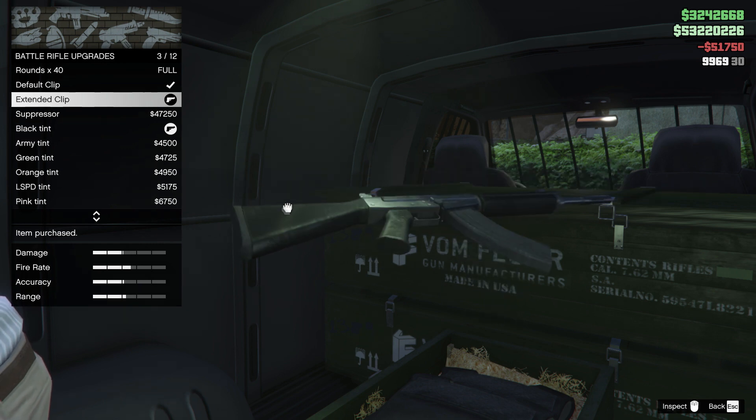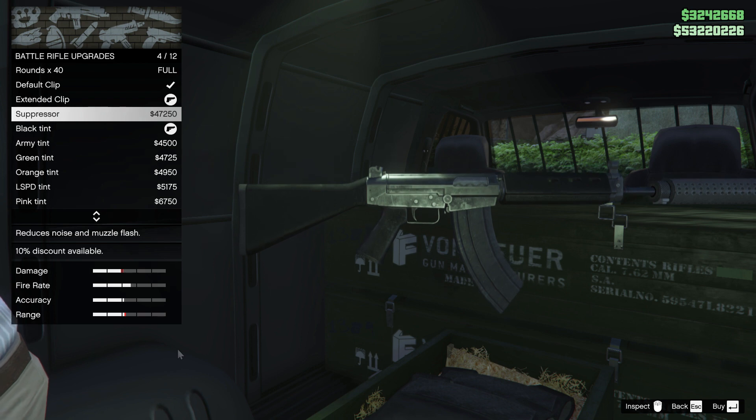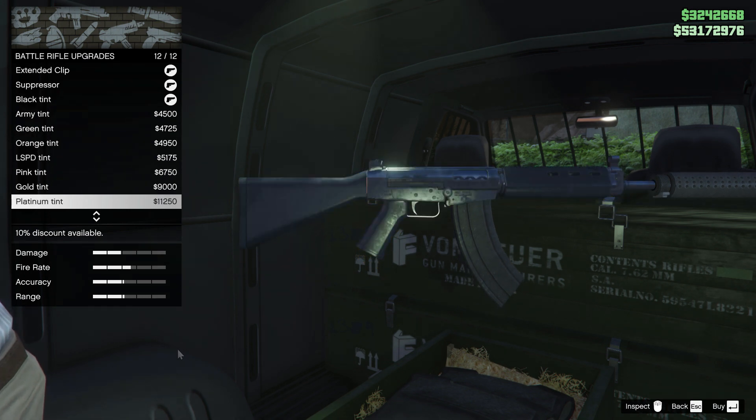For the customization, you can put on an extended clip and suppressor, and that's pretty much about it. You can also choose from a variety of color tints such as black and army green. I prefer the gold one — it looks pretty awesome.